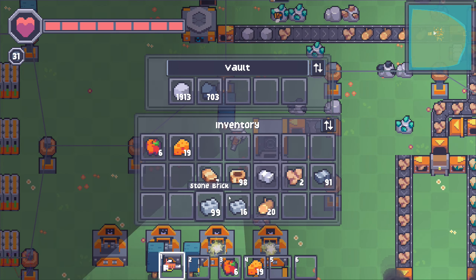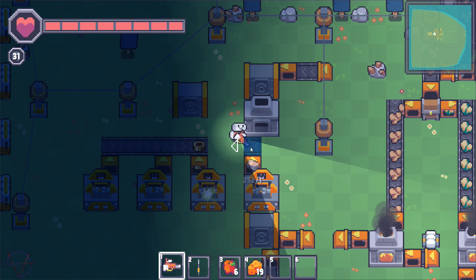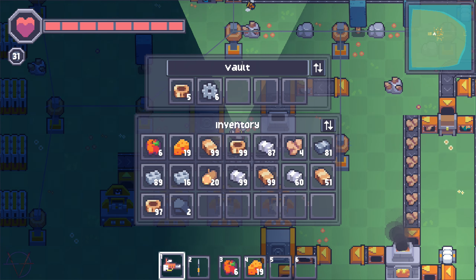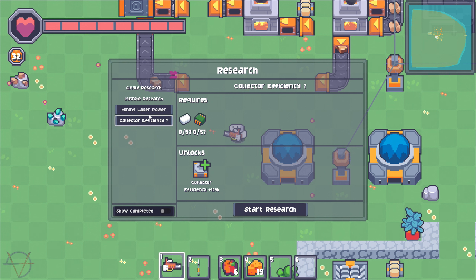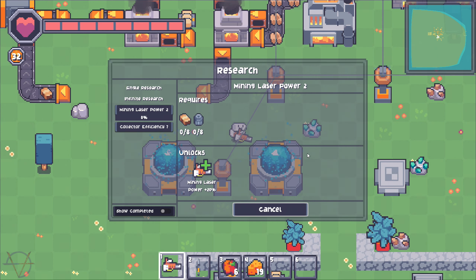Electric furnaces — let's research that. This is what I like in factory games: big numbers. We're gonna do some automation here. A vault, conveyor belts, mover. This is my personal storage — I can rename it. Research complete. Electric furnaces. The only things left are mining laser power and collector efficiency upgrades. Mining laser power requires copper ingots and rotors — I have plenty of both. Mining laser power, let's go.